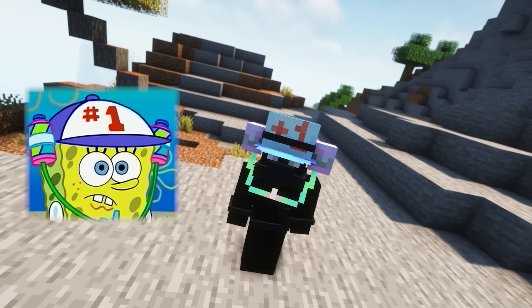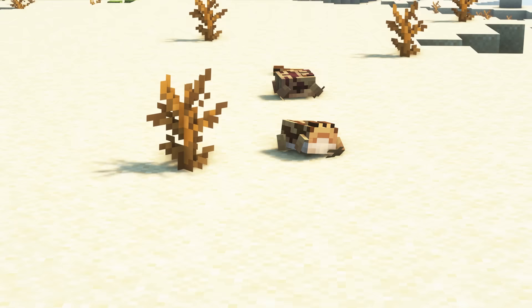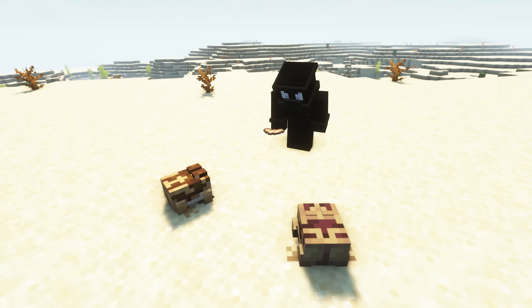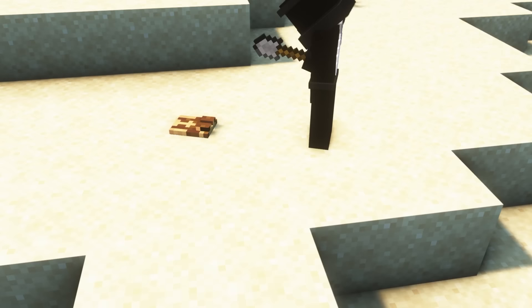Onto the first mob added in update 1.19, and this is the Rain Frog, which is found in the desert biomes on rainy days. They can be seen burrowing themselves into the ground, and when attacked or threatened, they will puff up and make a loud squeaking noise. You can feed rain frogs maggots to breed them, but they will scavenge for any small insect items such as crimson mosquito larvae. If you use a shovel on a burrowed rain frog, it won't despawn. A cool little thing is that if you play music near them, the rain will clear and it will become sunny.